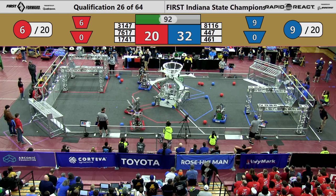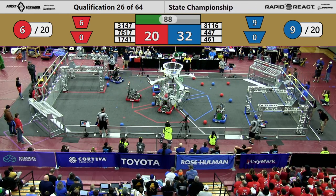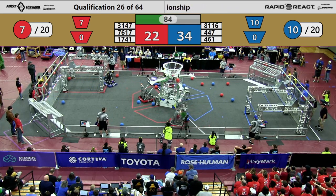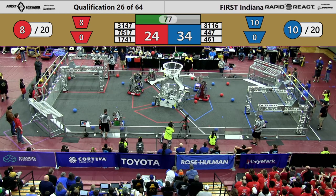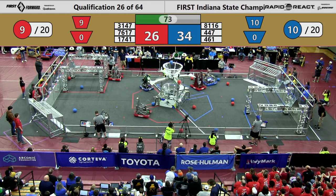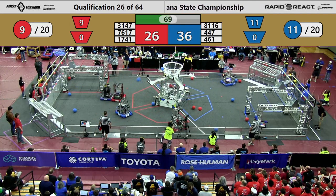Minute and a half remaining in the match, we've got a tight score. Blue Alliance leads 32 to 20. Taking a look at the cargo action on the playing field floor, lots of options available. We see Munster Horsepower lining up for their shot — they go up two more points for the Red Alliance. Right alongside them, Westside Boiler Invasion go two of their own.